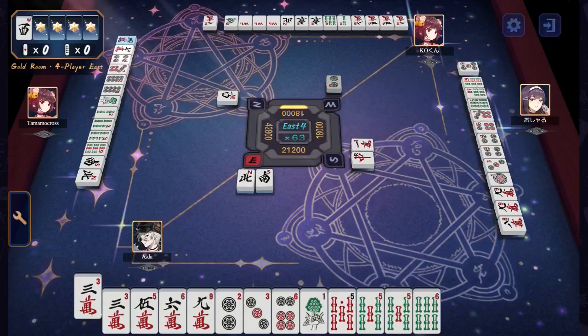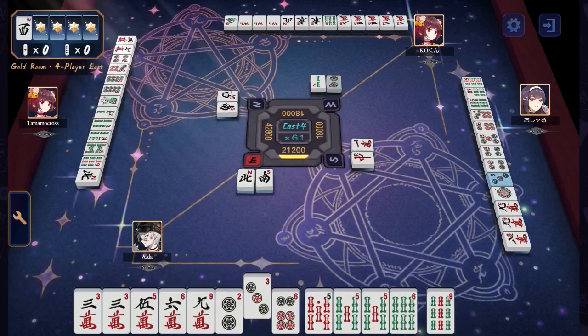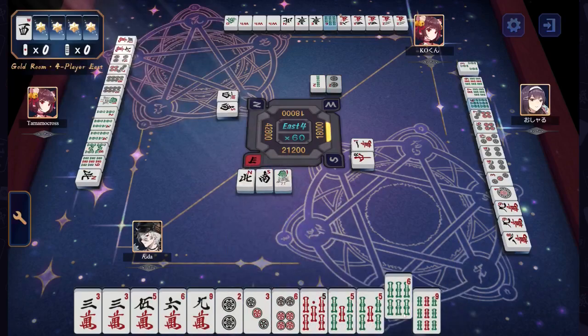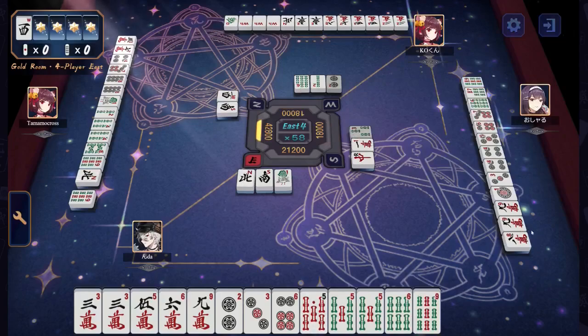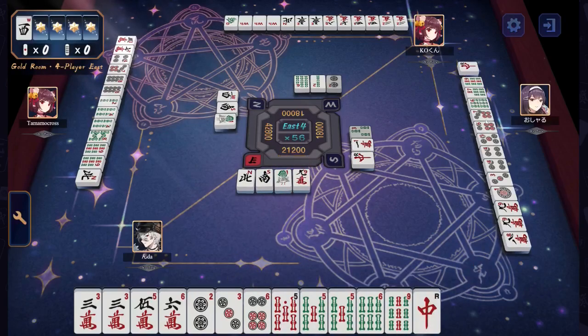Nda has a pair of 3s, 5, 6, and a 9 in the characters, 2, 3, 6 in the dots, a pair of 5s, a 6 and a 9 for the bamboo. Oshadu has 8, 9, 9 in the characters, 1, 3, 4, 4, 5, 6, 7 — looking for a 2 of dots. 6, 7 with a 9 in the bamboo, looking for 5, 8.